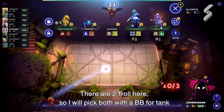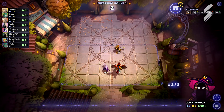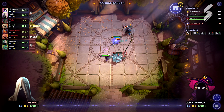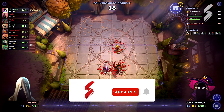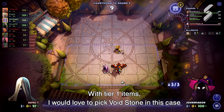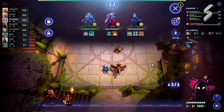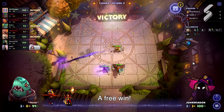There are 2 Trolls here, so I will pick both with a BV for tank. With tier 1 items, I would love to pick Void Stone in this case. Dazzle needs fast regen mana to cast skill. A free win.